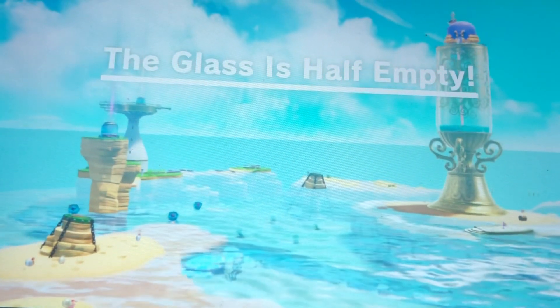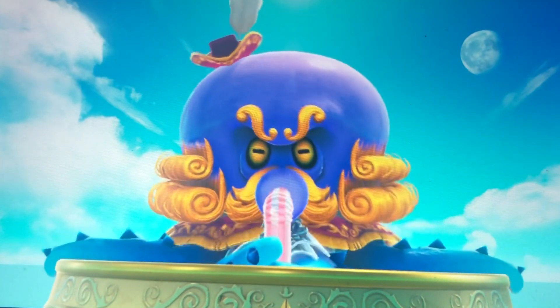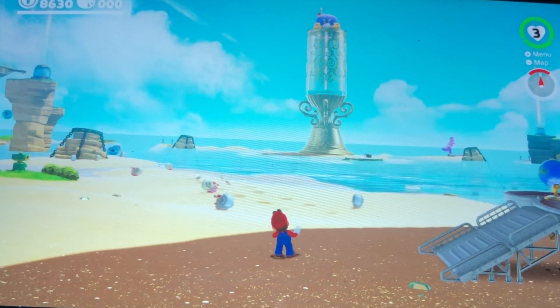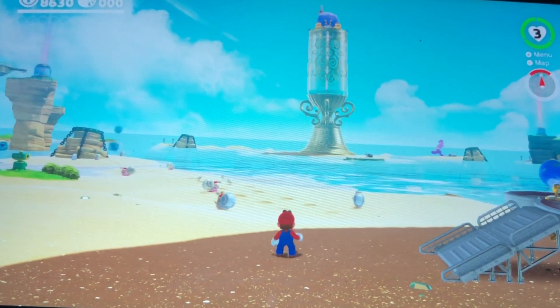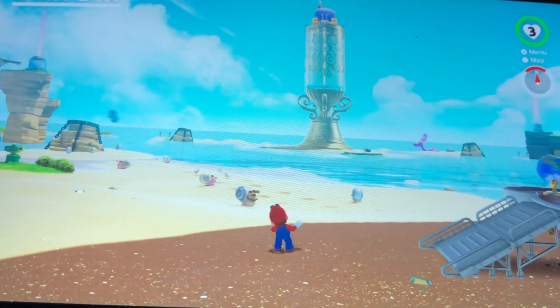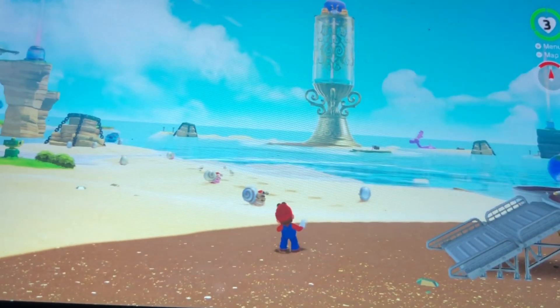The glass is half empty. We made it to the Seaside Kingdom. The location in the Seaside Kingdom is Bub Lane. The citizens here are typically snails, but they're also called Bublanians.